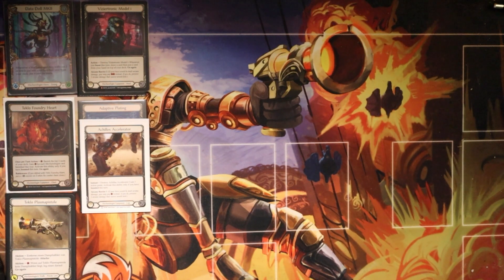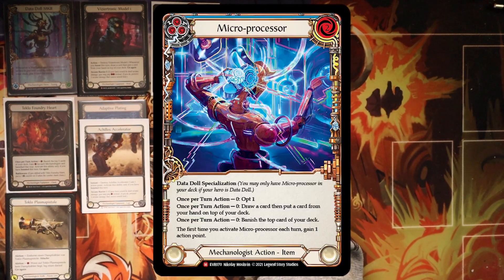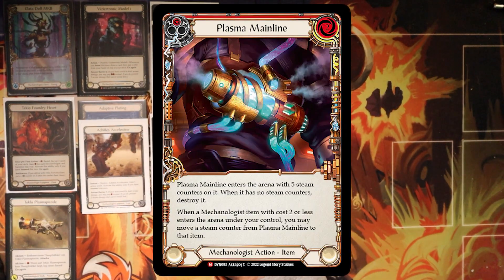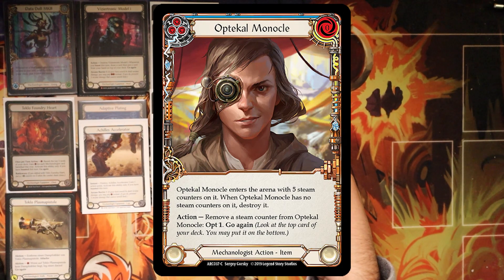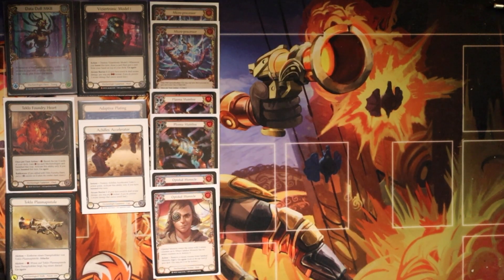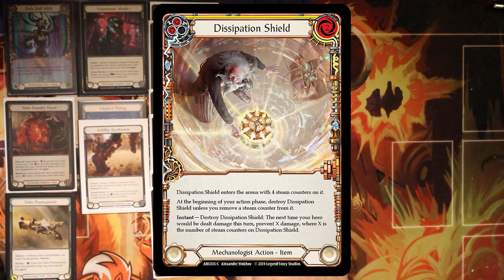The best item we're playing with is microprocessor. We are also playing with two plasma mainline, which are really good for moving counters and making your items more viable. The last utility item is the optical monocle. Then we move to the defensive items that allow us to survive: the dissolving shields, the mini force fields, and the dissipation shields.